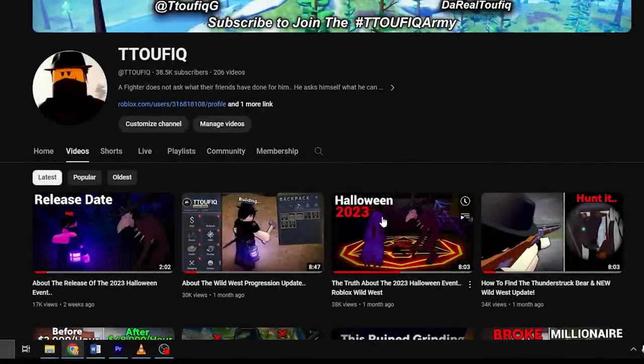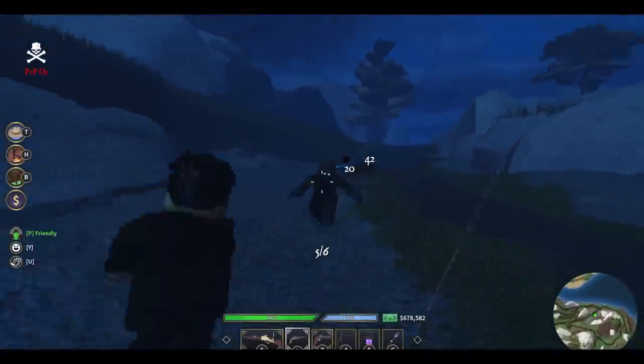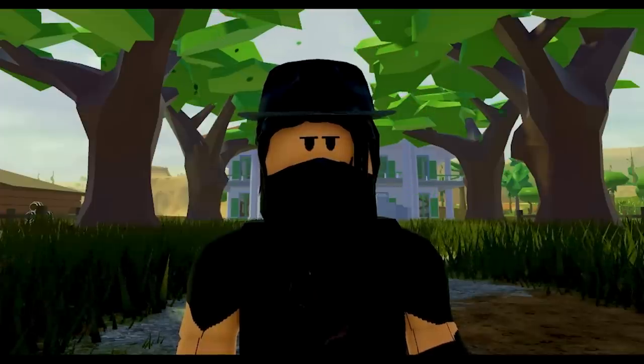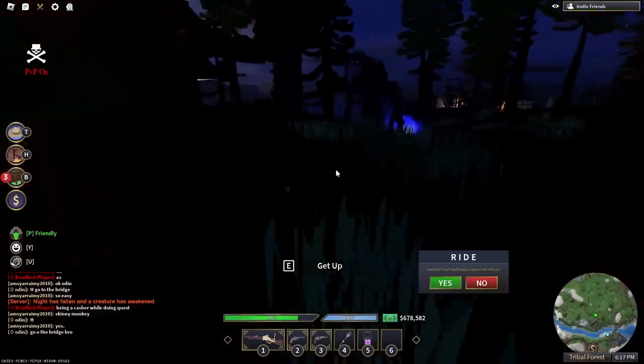The undead legends brought zombies to the wild west, and to get started on unlocking the event items we will need the extractor. The extractor is used to get the blood of animals and zombies, and using it we would be able to hunt the legendary Halloween demon, the skinwalker.